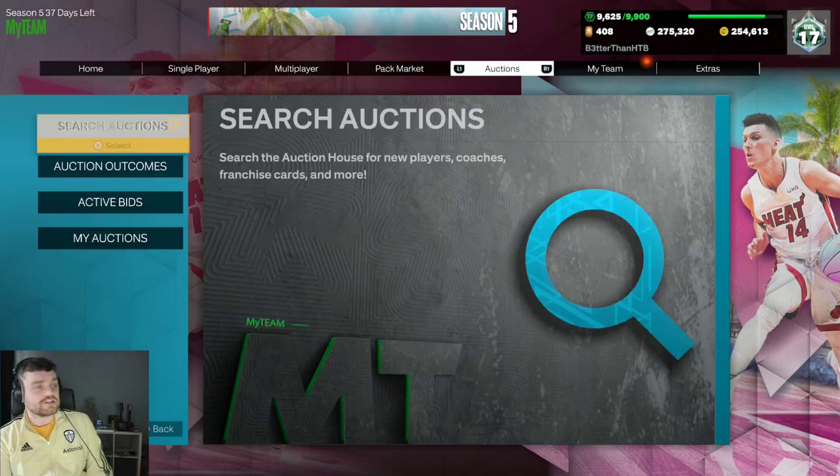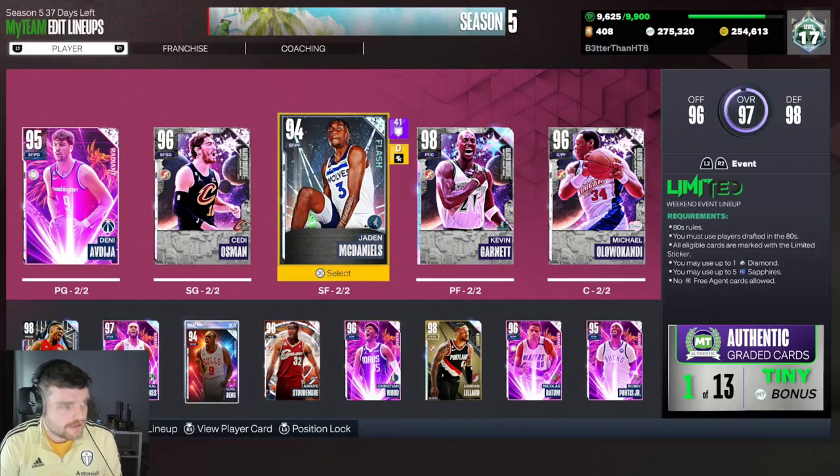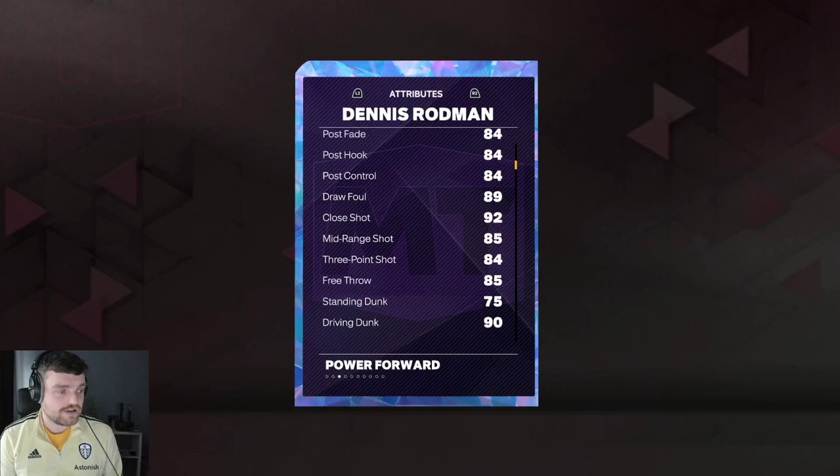So let me just go 41k for Dennis Rodman and we can check what this guy is like, because Dennis Rodman as far as 2K goes has been quite good in other years. Is he going to be in my team? Probably not. Jaden McDaniels I reckon is probably a better card, and Jaden McDaniels is likely to make my team. I'll make a video on him a little bit later, but I'm going to get a video with all of these guys out now.